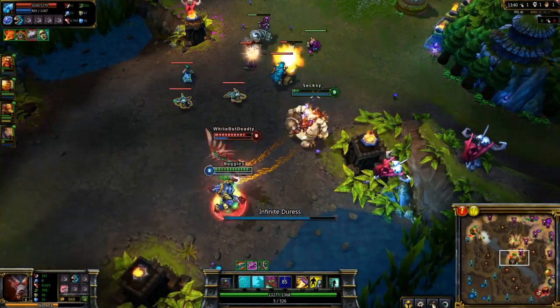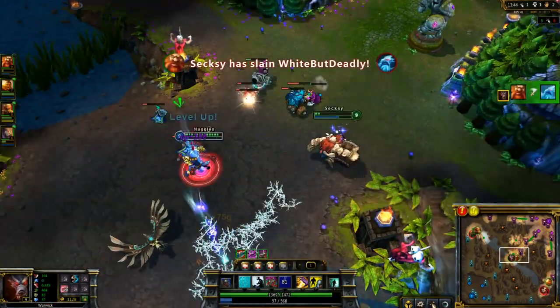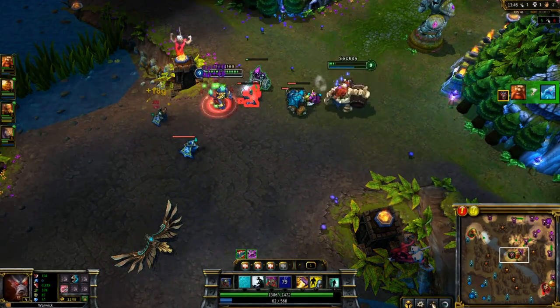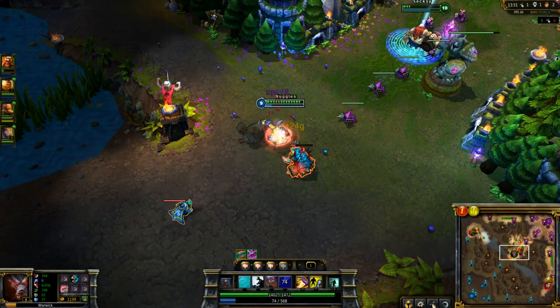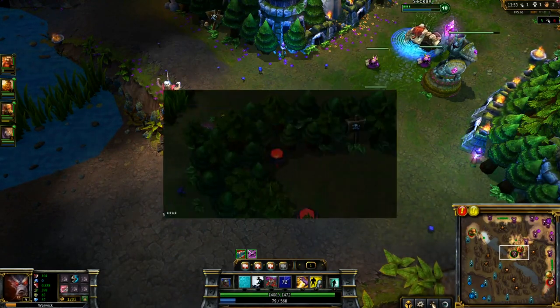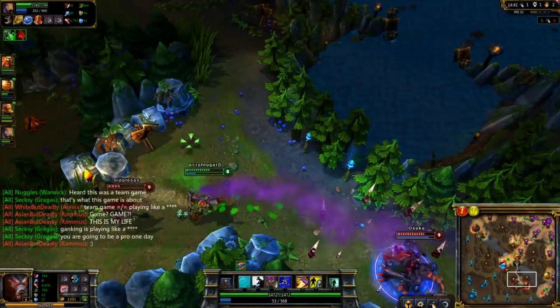So there my ultimate comes up. I go ahead and stun Anivia, knowing that Dylan has the DPS to go ahead and take her out once she's immobilized, and that gives us another very easy kill in mid. Anivia overextending several times there, which is something you really want to be keying in on as Warwick — any enemies who might be overextending in lanes often.